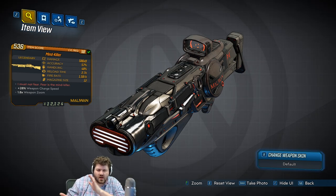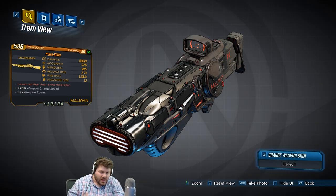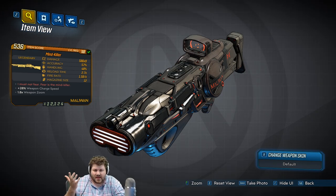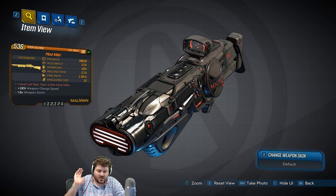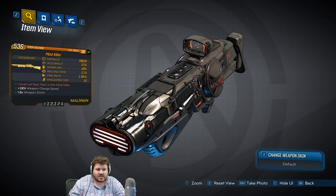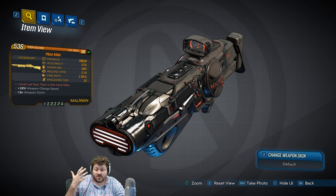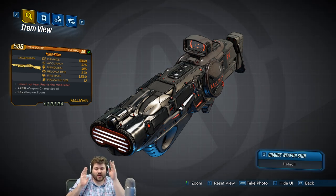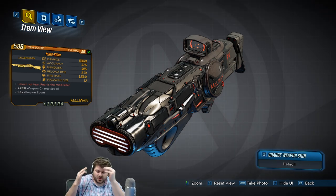The gun has a weird charge-up mechanic which I don't think does anything. The only possible thing charging it up might do is maybe increase the impact stat, but that's a hidden stat. I've done a lot of testing on Sanctuary where you can get really accurate damage numbers, and no matter how much you charge it up, it does exactly the same damage as if you just click it. So it's actually a Maliwan gun where you can just point and pull the trigger without charging up.